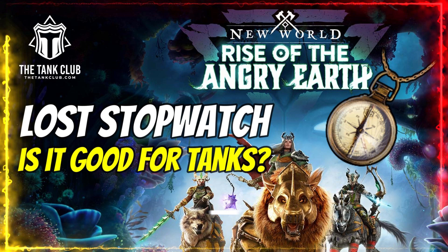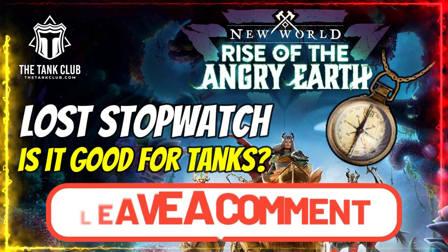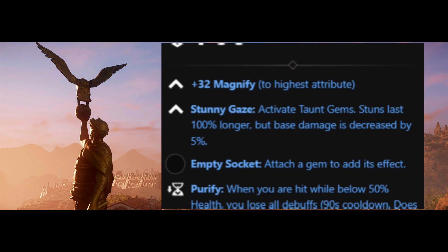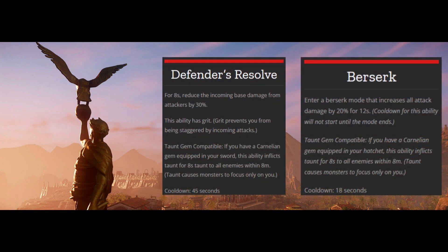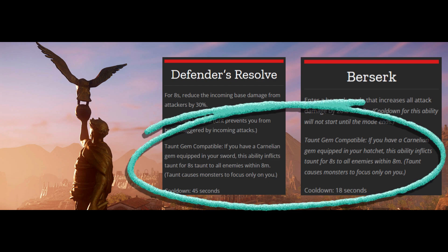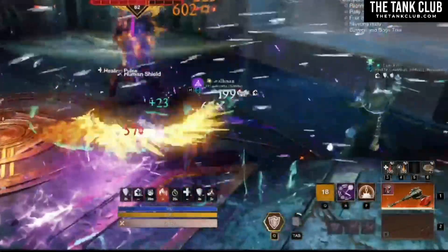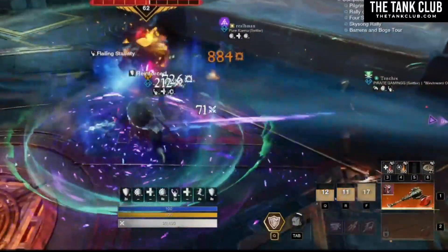I'd love to hear your thoughts on this topic, so please let us know if you've been using the Lost Stopwatch as a tank in New World and tell us why in the comments below. One of the big reasons people are interested in this artifact is because of the Stunny Gaze perk, which says 'activate taunt gems.' Basically, any ability that says taunt gem compatible — such as Shockwave or Defender's Resolve — the Lost Stopwatch will be able to activate that taunt without a carnelian gem slotted in your weapon. You might be thinking, great, now I can taunt without needing a gem, but what gem are you going to slot that is so great that you need to use a whole artifact to accommodate it?